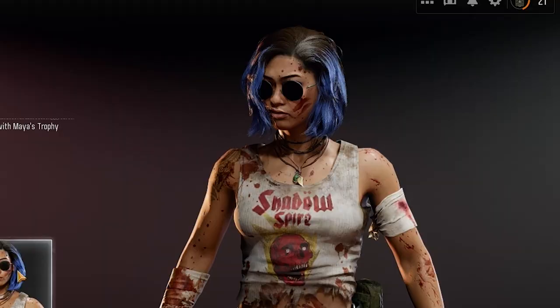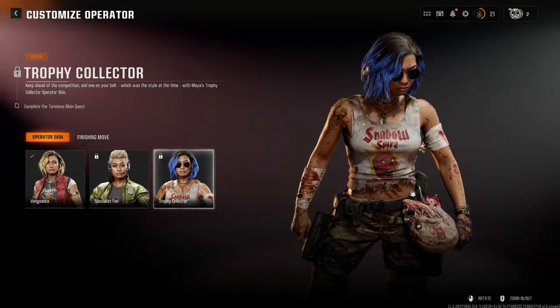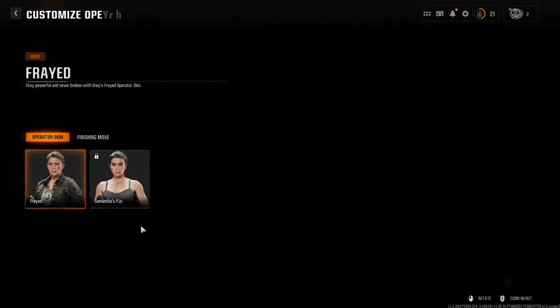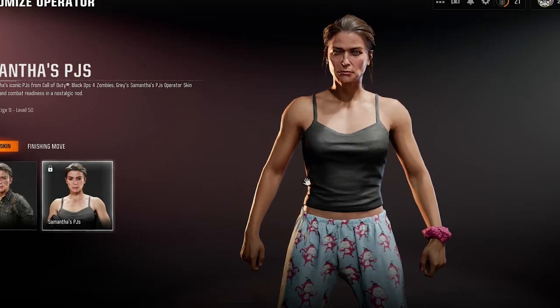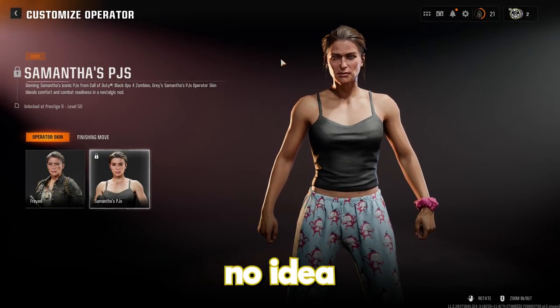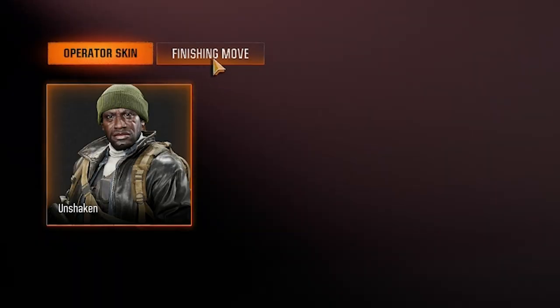Oh, that's cool, I like this one. Complete the Terminus main quest. Look at Dr. Gray — look at her character. Why is she wearing Samantha's PJs? I have no idea, this is weird.